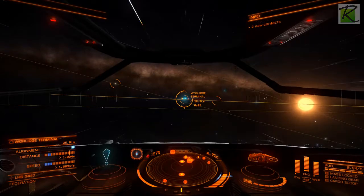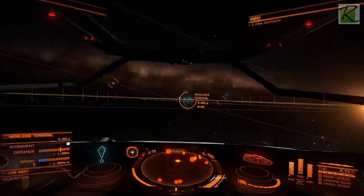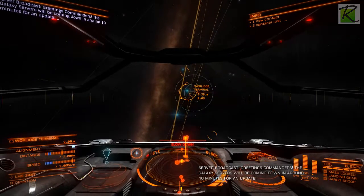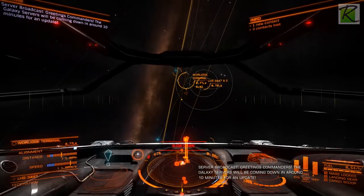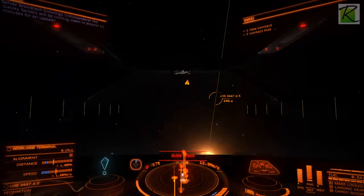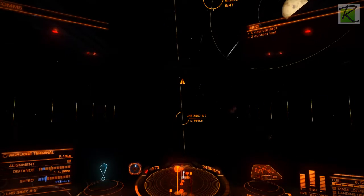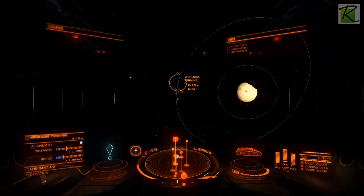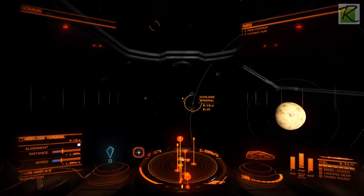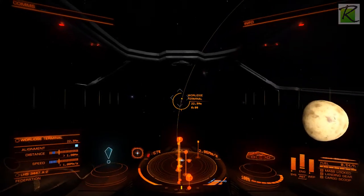There's the star right there, out to the right. I'm going too fast - overshot it. It's orbiting this planet here. On the bottom left there you can see distance and speed, and you have to be in the blue to be able to disengage from hypercruise. The server's going to have a little restart.